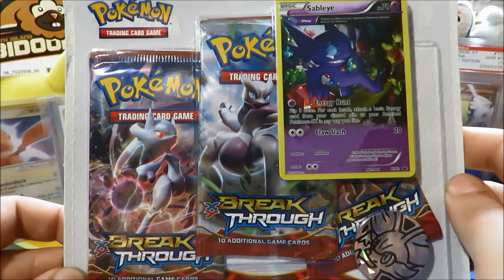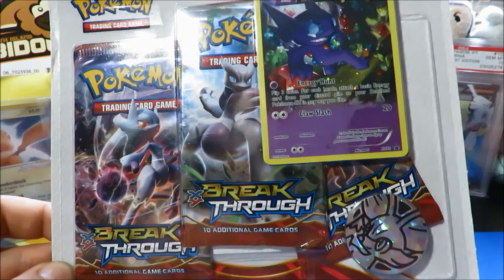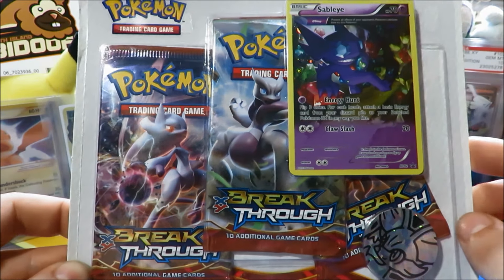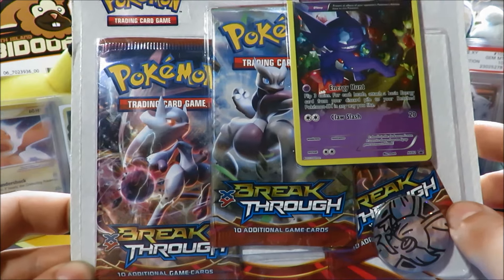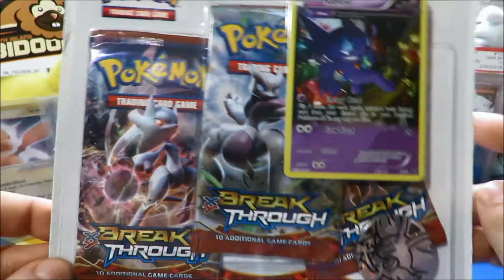What is up, Wateringgrass here, and welcome to another very special Pokemon Trading Card Game opening. We have the newest set, Pokemon XY BREAKthrough. This is a three-pack blister with a beautiful Sableye ancient trait card — very excited to get this open.